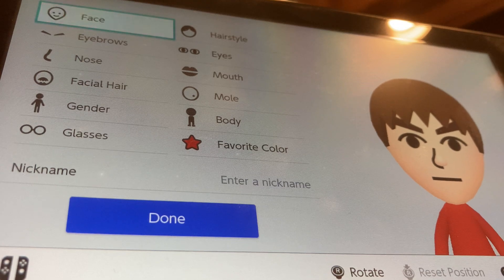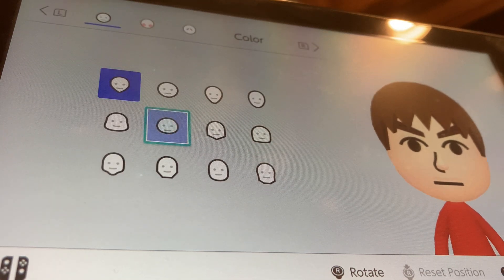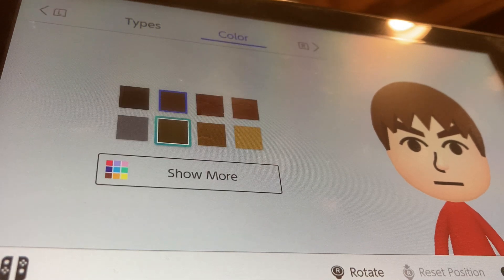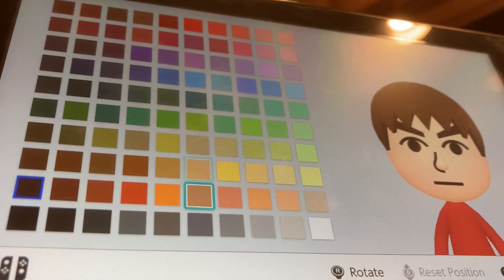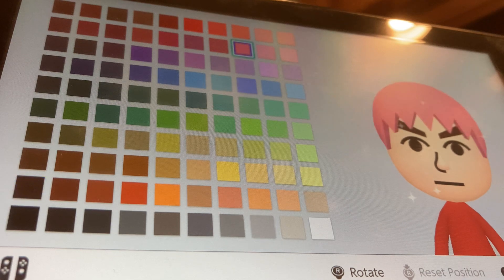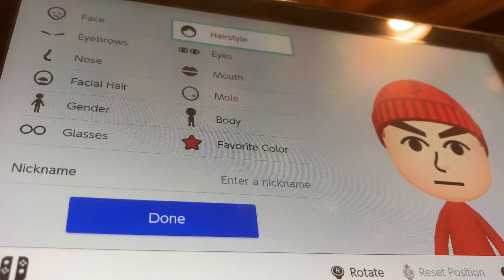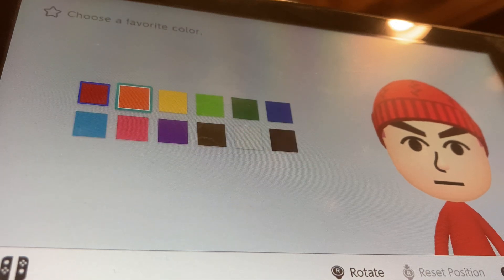For the face, we're going to be choosing this head. We're going to go to hairstyle, then go to color options and show more. We're going to be choosing this pink right here. We're going to go to the second section and be choosing this hat. For favorite color, we're going to be choosing pink.